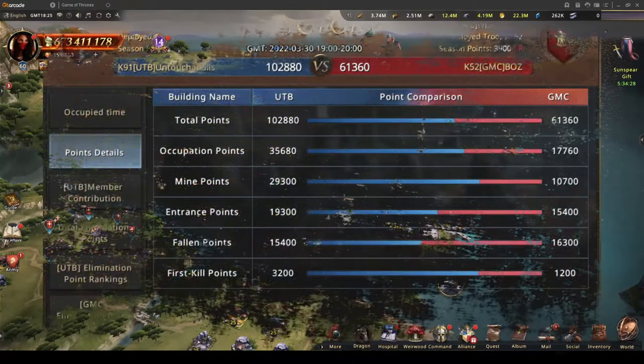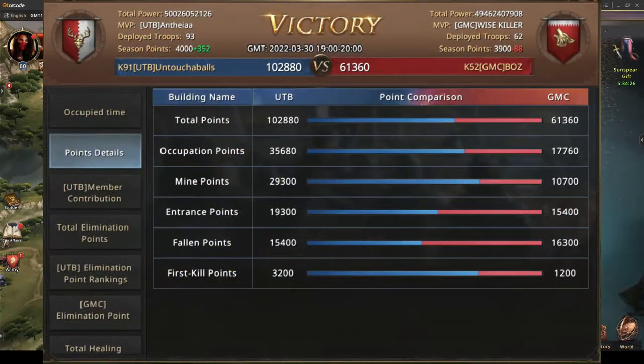Now let's take a look at points details. We've got total points, occupation points, mine points, and entrance points. We also get column points, which are the points you get by taking the player's points in the hive. First skill points are the ones you get by taking a building first.